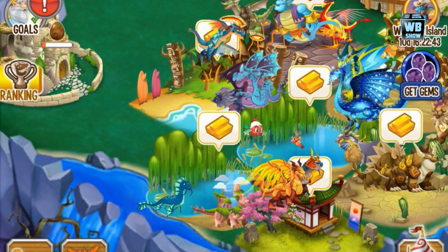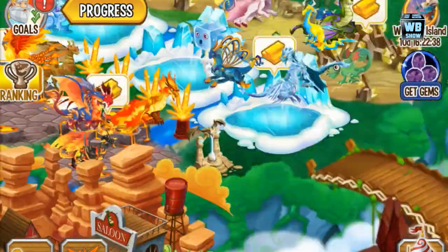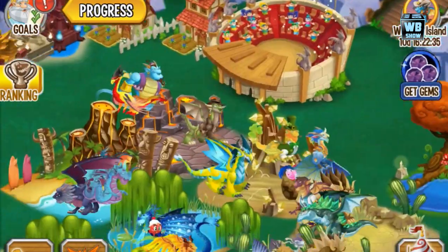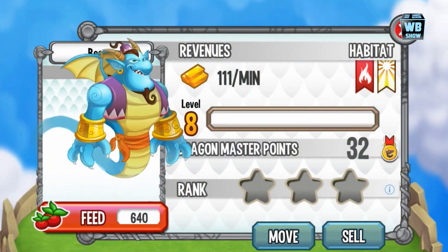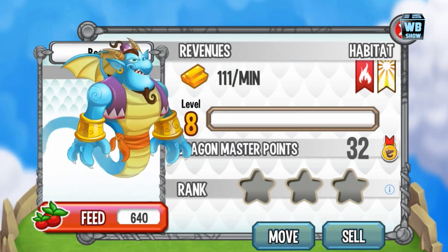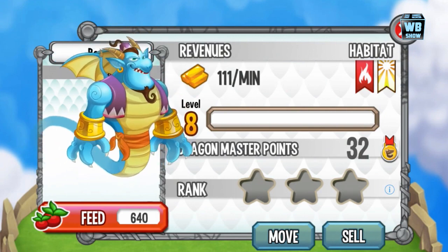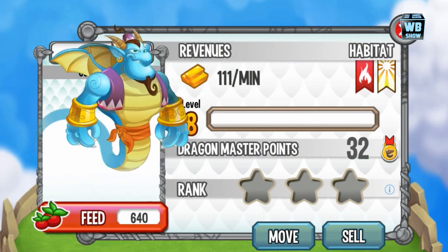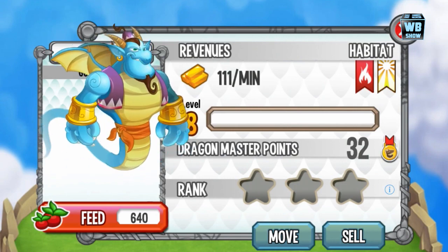We're back with another Dragon City video, doing the battle video for the Genie Dragon — a two-element dragon with the elements of flame and light. It's kind of like the Aladdin genie dragon, in my opinion. Aladdin did show up in the second evolution, but right now he's just doing some spinning stuff.